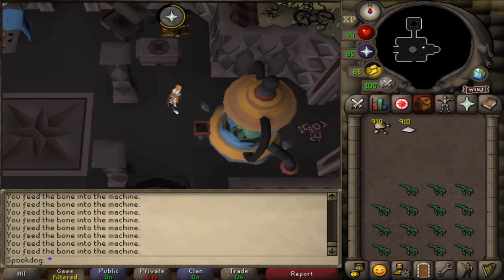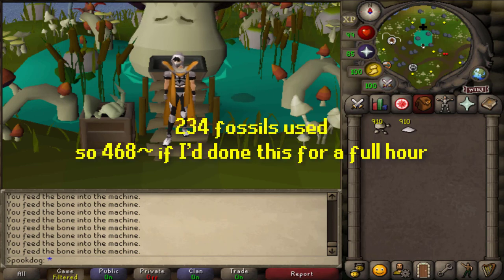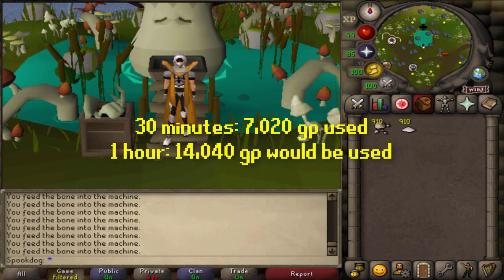I was going to do this method for an hour, but 30 minutes in I realized I probably wasn't going to have enough fossils for a full hour, so I just stopped halfway. I used up all 212 of my small fossils and 22 medium fossils — a total of 234 fossils in 30 minutes. So for a full hour, I'd need about 468. I used 90 calcite and pyrophosphite, so in an hour that'd be 180. In 30 minutes I used 7k GP on this method, and in an hour I would have used 14k.